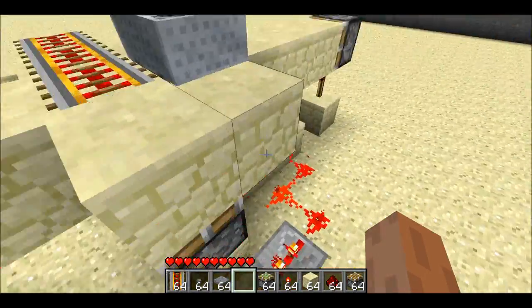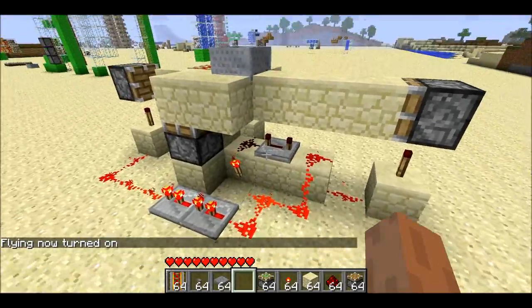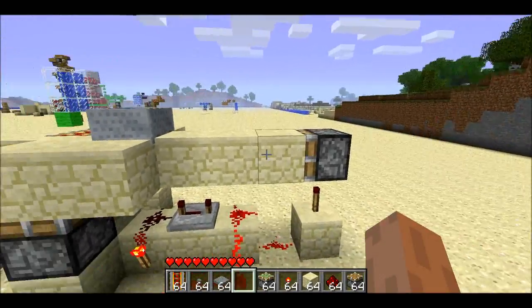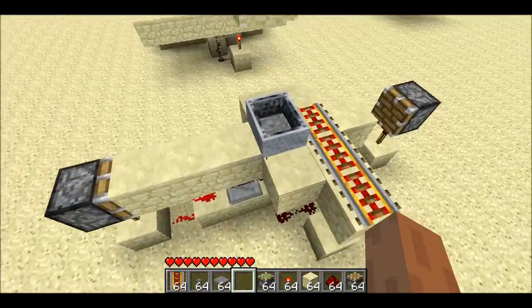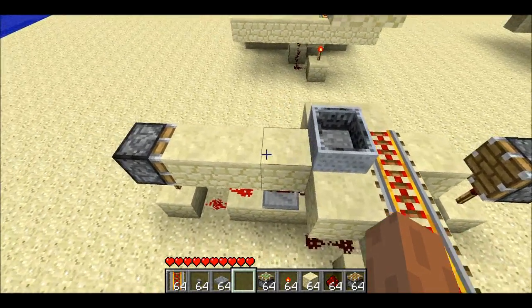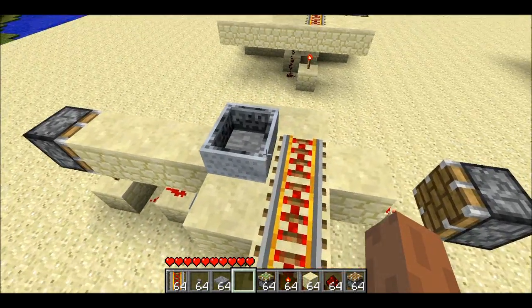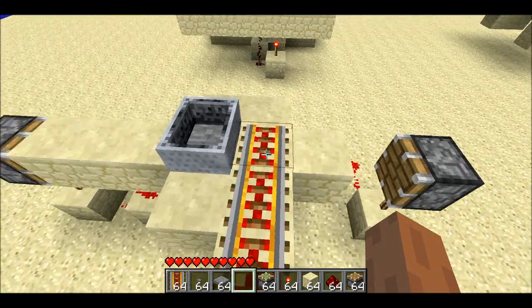And when that happens, it sets off a little monostable circuit here — that's what these four blocks are for — which first pushes this piston. And when this piston pushes, since the cart is a 16th of a meter lower than sandstone, that means that when this sandstone gets pushed, it'll push the cart and the cart will stay on top of the soul sand as the soul sand gets pushed.